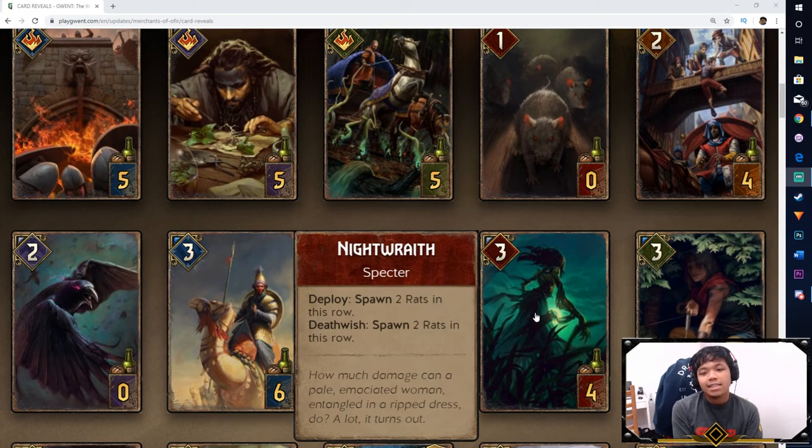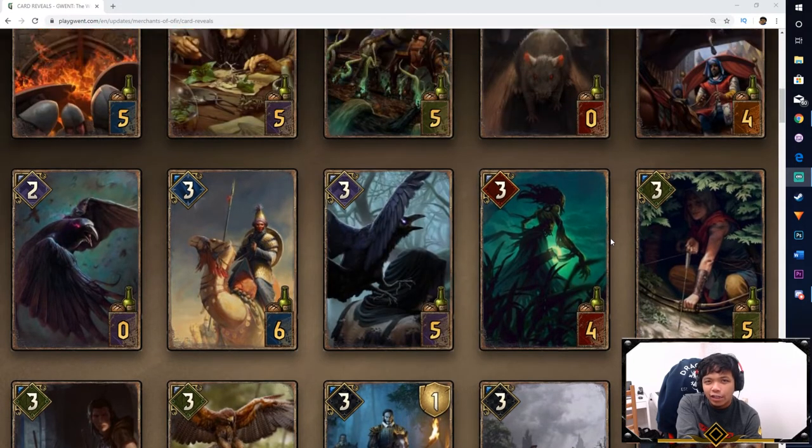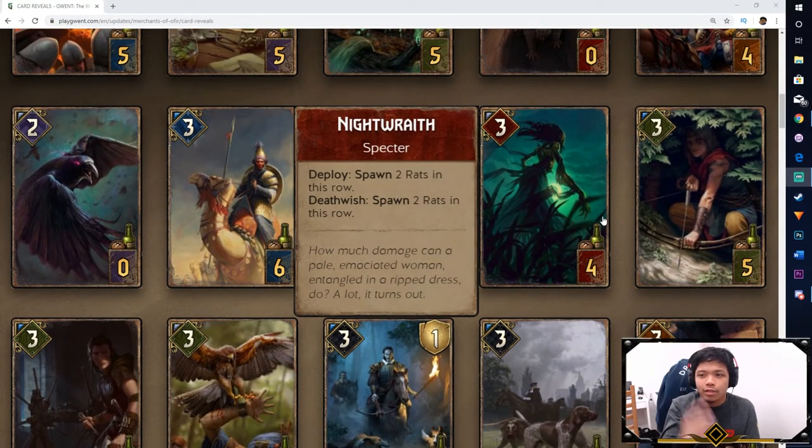Next is the Knight Wraith — they're adding a Spectre faction. I saw a couple of Spectre cards in this expansion. This one supports the Rats: on Deploy you spawn two Rats, and on Deathwish you spawn two Rats again. This card is actually pretty good — it's essentially a 5 for 4 to begin with, and then if this card gets killed or consumed, on Deathwish you spawn two more Rats. There's going to be a lot of Rat swarm support for the Monsters faction, so that should be interesting.